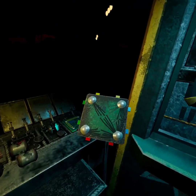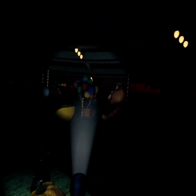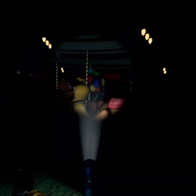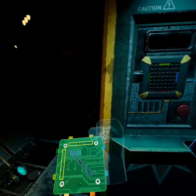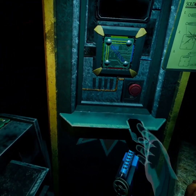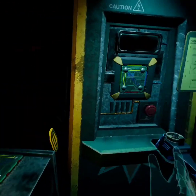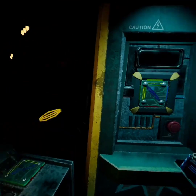Take this one out, we don't need this one. Then this one — take this, put it in. Then you have to follow all your colors: yellow, yellow, blue. So now everything's moving.